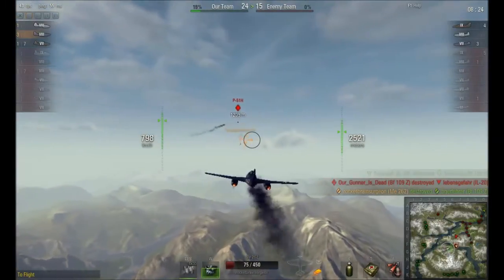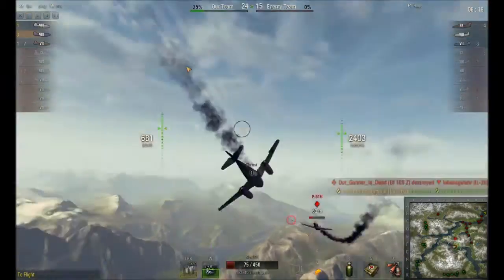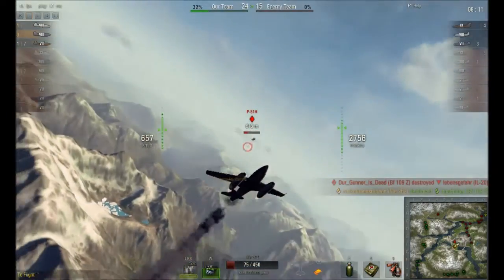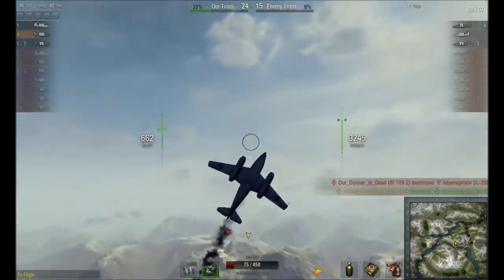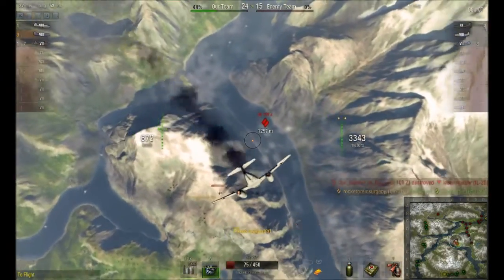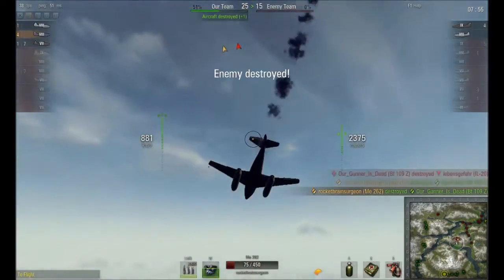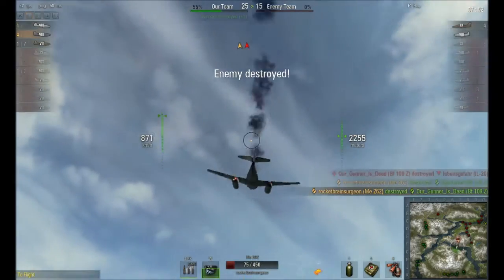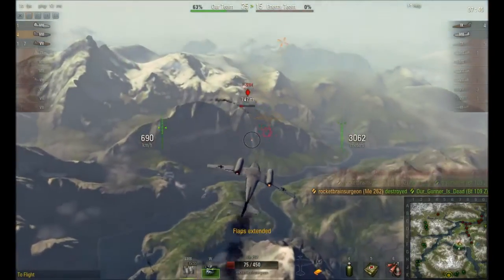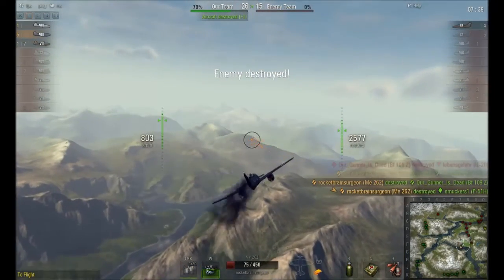Instead of dropping down and getting that plane that's going for our headquarters, I'm going to help out my flight mate — and nearly get rammed in the process. The downside of boom and zoom aircraft is I really can't pull around that quickly to help out, so I just have to trust that he's going to survive a little bit until I can actually pull around. It takes several thousand meters to do it. A BF-109Z tries to climb into the vertical with me — he's going to sustain the accuracy penalty while firing up, I'm going to get an accuracy bonus while firing down — and it leads to him dying and me taking no damage.